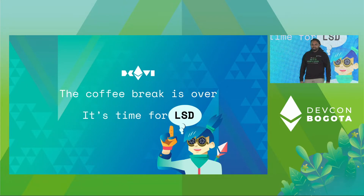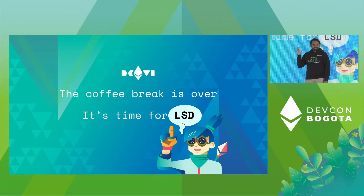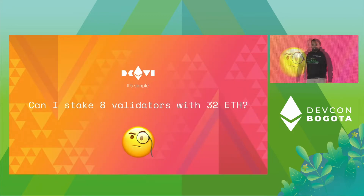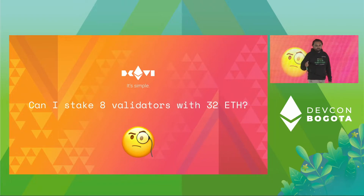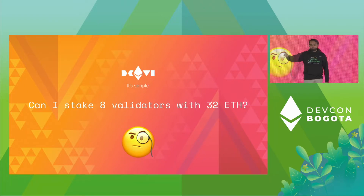Let's go get some LSD. So now we want to get node runners to get more ETH, so they can get eight validators for 32 ETH. You know that you need 32 ETH to get a validator — but can we get that to eight? That's how we go from one to eight X.